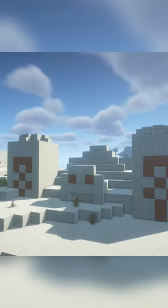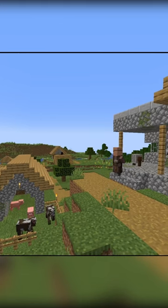Now to find a saddle, I found them easily in a desert temple, or you can find it in a chest at a weaponsmith's house.